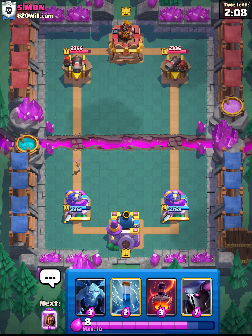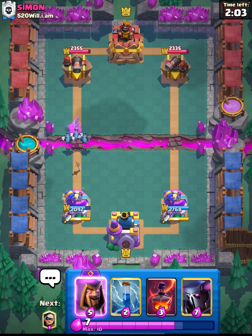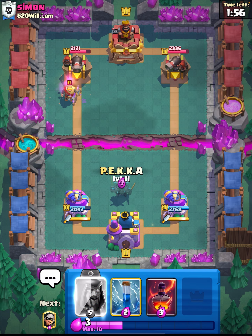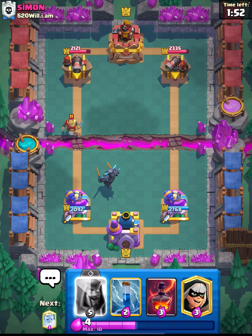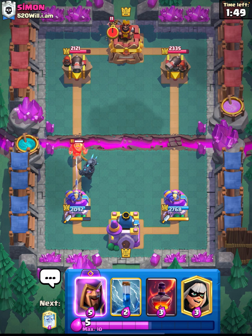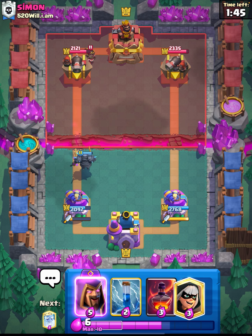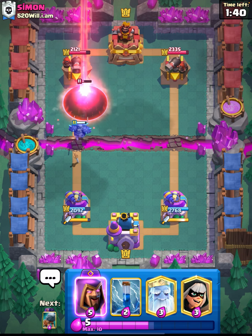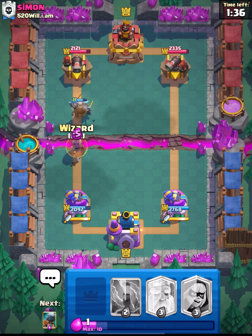There are so many different ways of running these decks, and whenever you use different evos you can really adjust it to your skill set — what you find better, what you like more in the game. That's one of the good things about evos: you can take a deck that suits someone else's playstyle and change it to suit yours just by adjusting evos. For a deck like Log Bait, it has so many different variations, it's ridiculous.